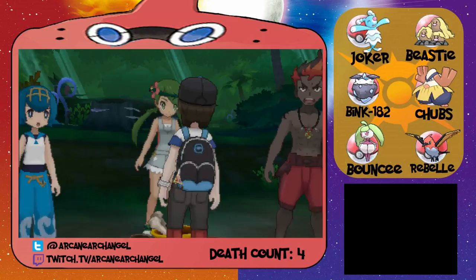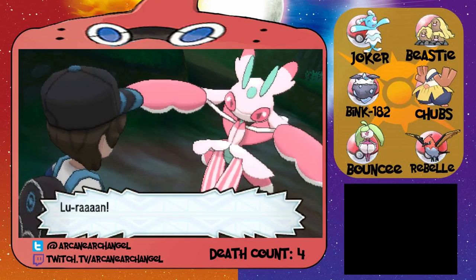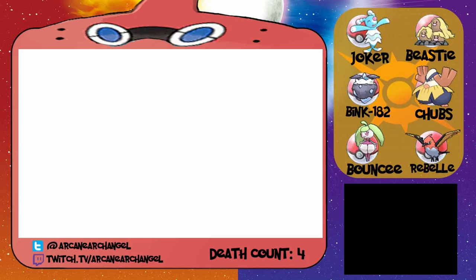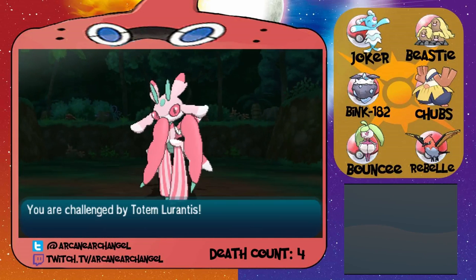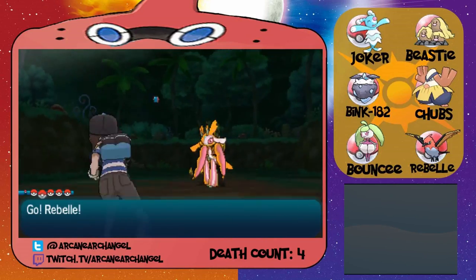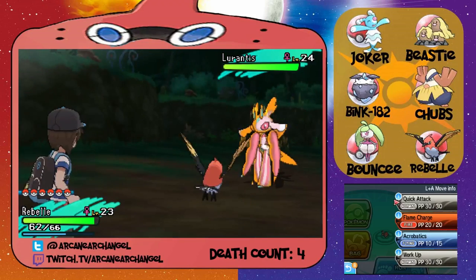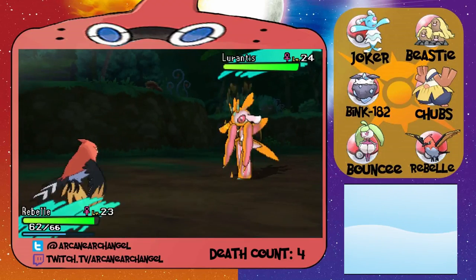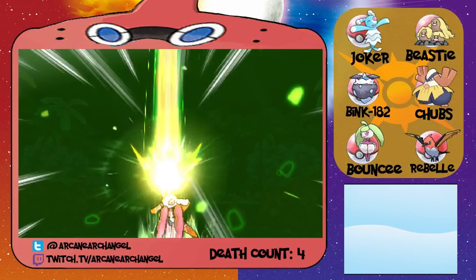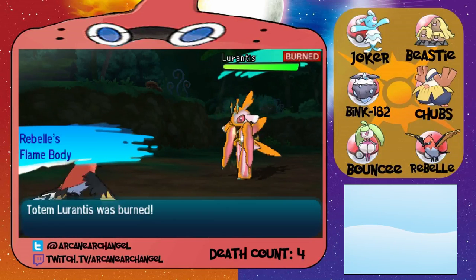A unique aroma begins to waft around the area. You feel a piercing gaze from somewhere within the under-bush. Judging by their faces, there's something big behind me. What is that? It's not as big as I thought — Lurantis! Marantis, the totem Pokemon of Lush Jungle, has appeared. Let's get it going. It looks a little like Fomantis so I'm guessing it's the evolved form. Oh, it got a speed increase with its aura — that's okay. It's definitely Grass type, probably also Bug type, which means Rebelle should just wreck it. Solar Blade — what? It absorbed light. It did nothing but it's really cool. Oh, I burned it — get wrecked.